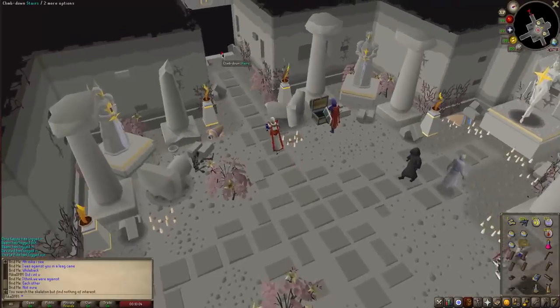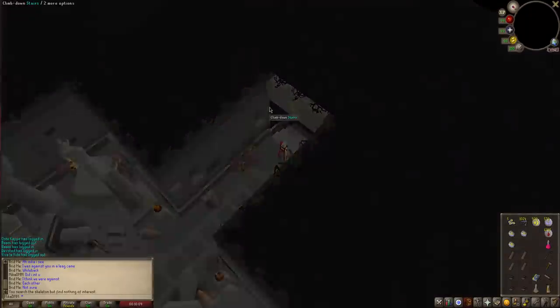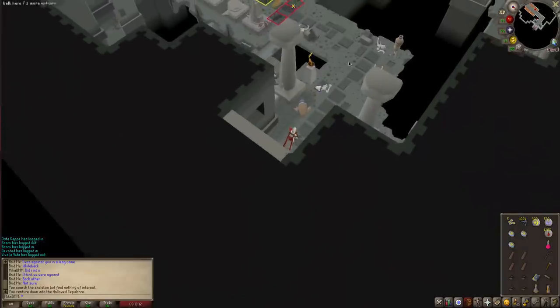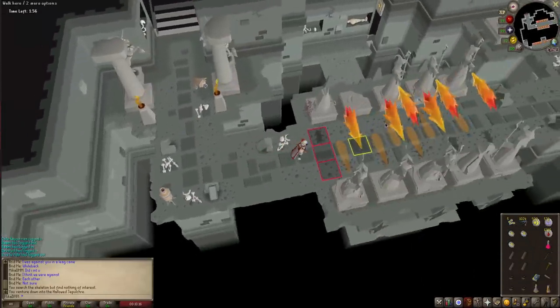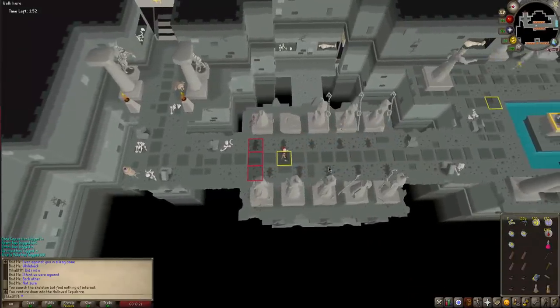In order to do this minigame you need to have at least 52 agility, and then for every floor further you go in the minigame you need 10 more levels. So for floor 1 you need 52 agility, for floor 2 you're gonna need 62, and so on until the last floor where you need 92 agility to do it.